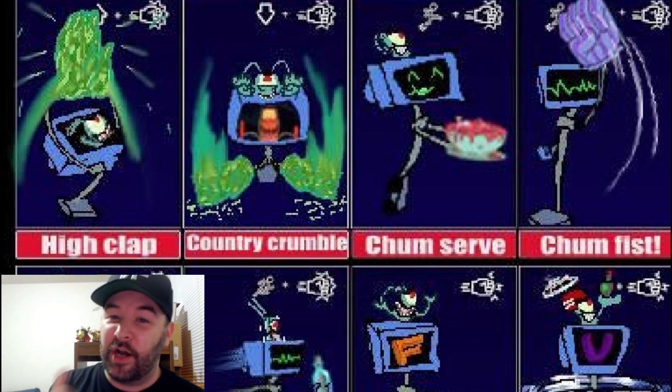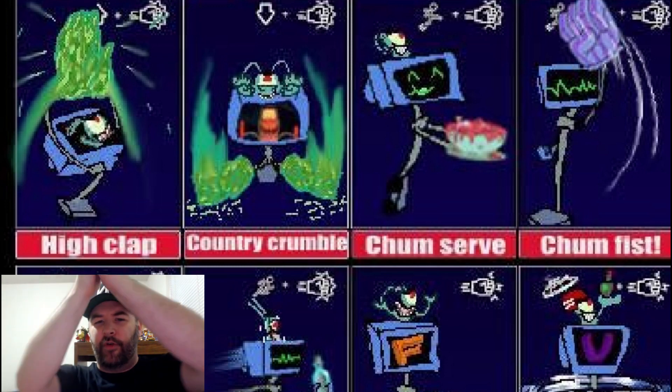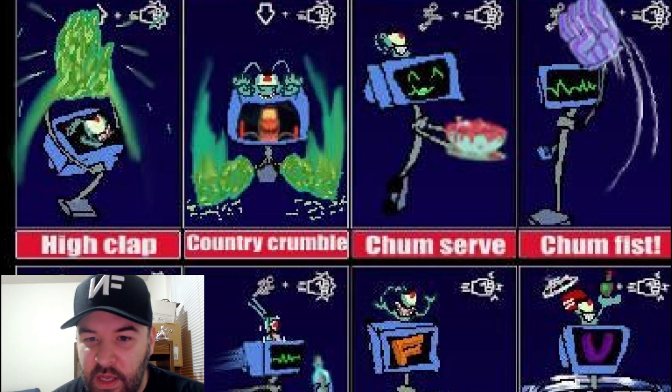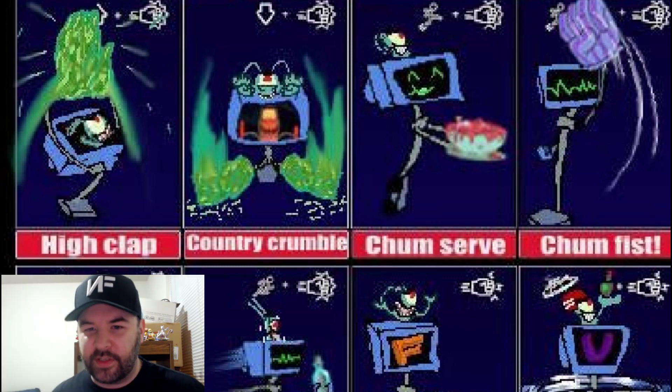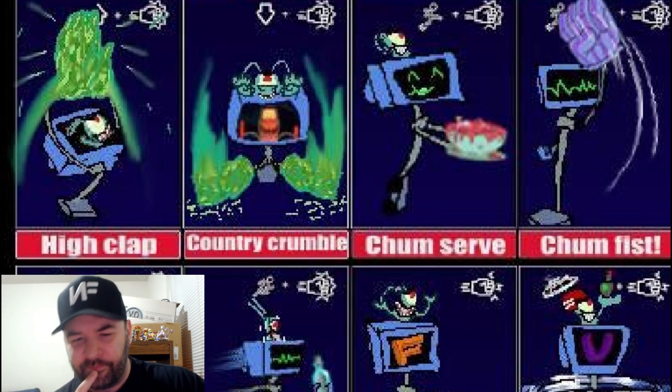So next up we've got the next four: the up strong, the down strong, the strong air attack, and the up strong air attack. First up is the up strong grounded, which is going to be high clap. It looks like two hands coming over Karen's head, slapping above her. That's kind of like Donkey Kong's up smash, so it appears to be the same thing — grounded clap overhead. Not bad. And then we got the down strong, which is the country crumble — she's slamming both fists onto the ground.